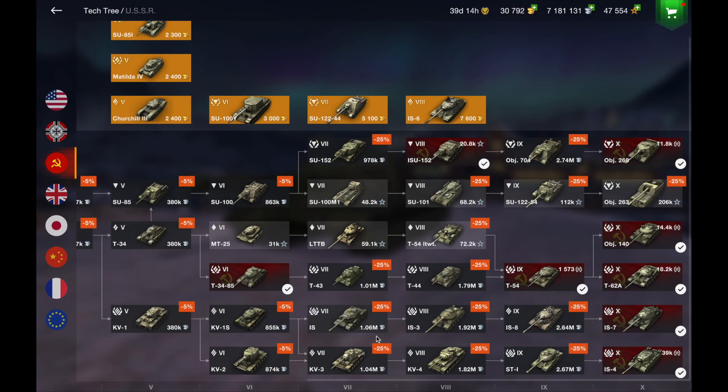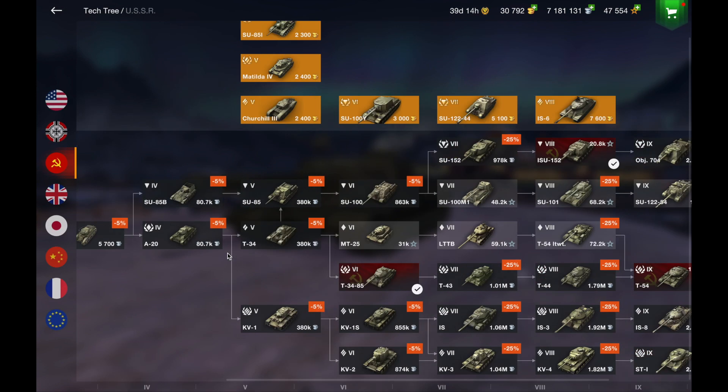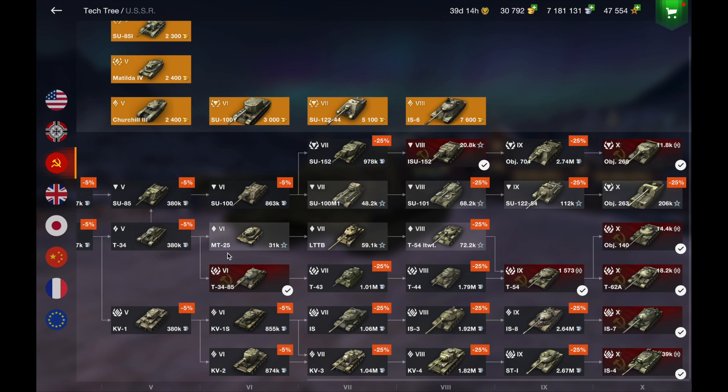Let's start with the Soviet tech tree from the very top. We have the 268, probably one of the best TDs in the game if not the best. The SU-100, SU-152, ISU-152, and the 704 are all amazing tanks and you will have fun grinding the 268. The tech tree is amazing, all the tanks are very derpy, and the 268 is so trollish — it's so maneuverable, the armor is decent, the gun is decent. It's good at everything and that's why I think it's the best TD. It's worth the grind for sure.